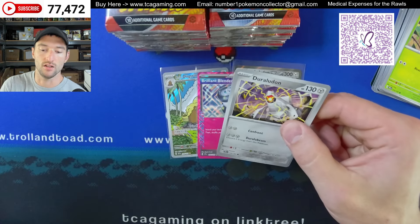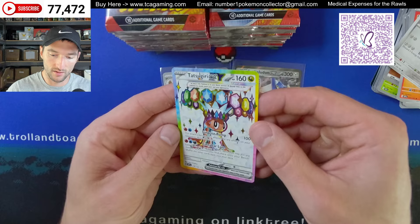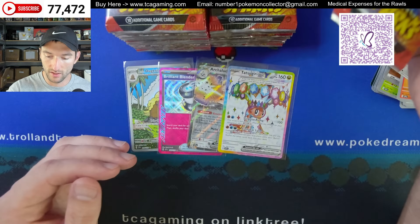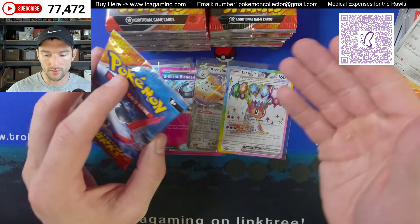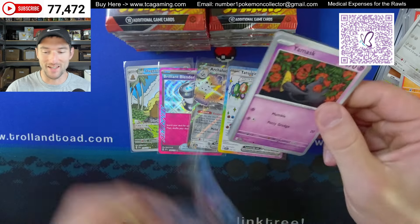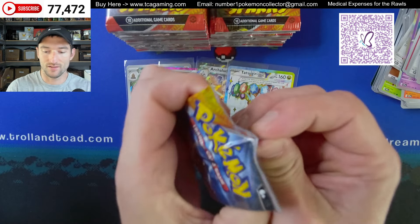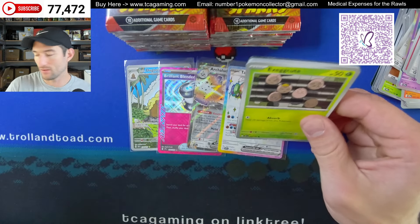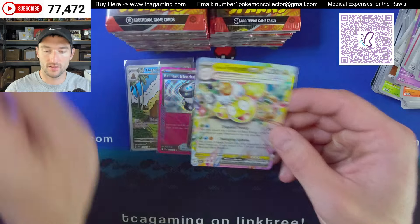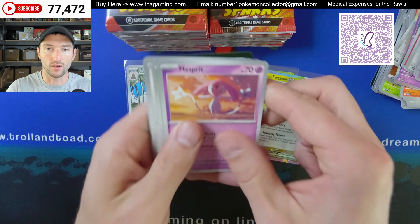Tetsuguri — I guess that's a full art illustration rare. I don't think that's a special illustration rare. Not centered well, we'll say that much. We'll see what we get out of here. I hope we get a cool looking Pikachu — who doesn't want the Pikachu? Alolan Exeggutor EX gets a lot of love for a coconut tree.